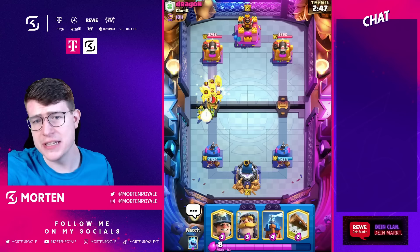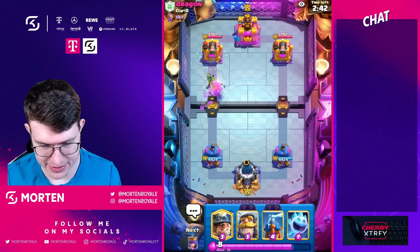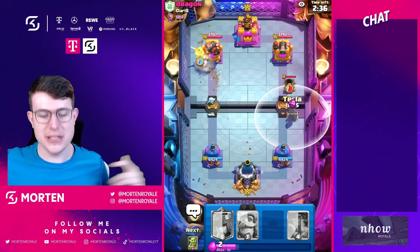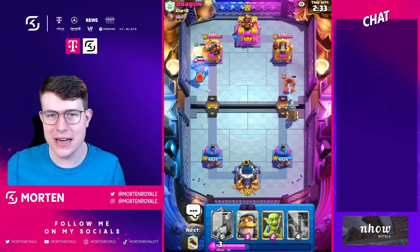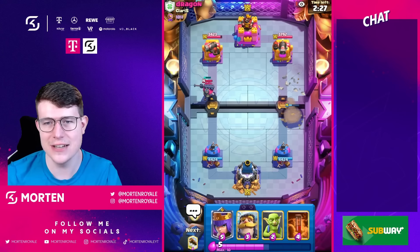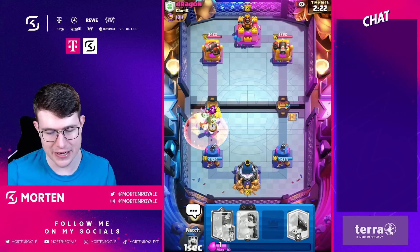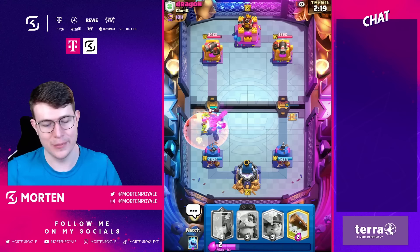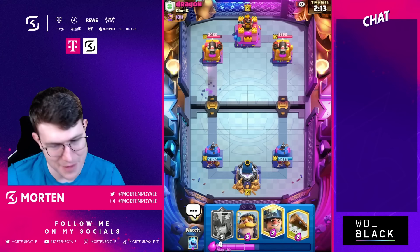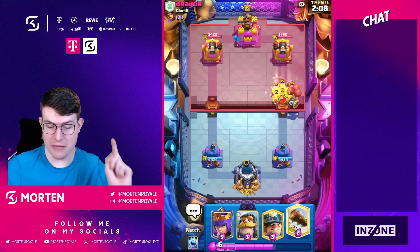Let's see what this next opponent has in store — I hope it's a different deck. Please, not mortar again. I can't take mortar players anymore. I don't know the meta — I just liked the start but now it feels like everybody's using the same decks. Graveyard back to back, mortar back to back. At the start of the season it felt more fresh with different decks, but right now it feels stale. I just want more balance changes and more variety.